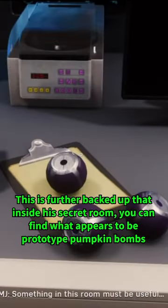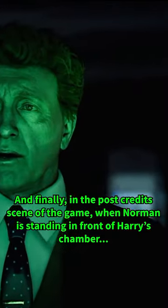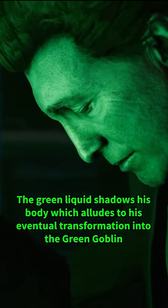This is further backed up because inside a secret room, you can find what appears to be prototype pumpkin bombs. And finally, in the post-credits scene of the game, when Norman is standing in front of Harry's chamber, the green liquid shadows his body, which alludes to his eventual transformation into the Green Goblin.